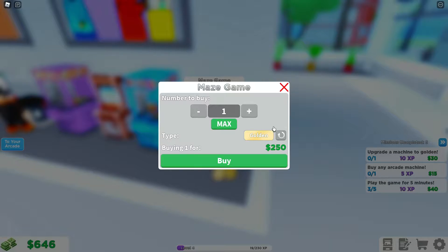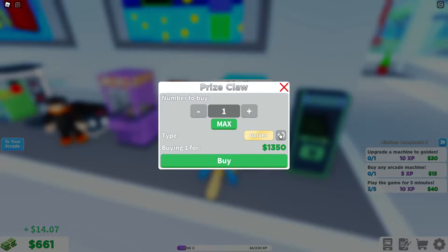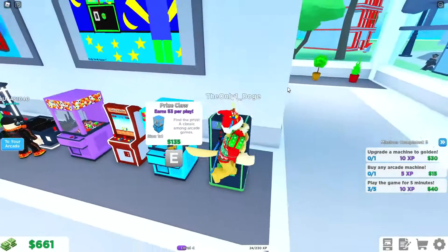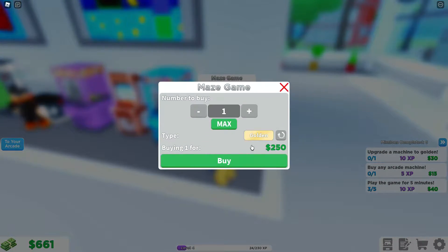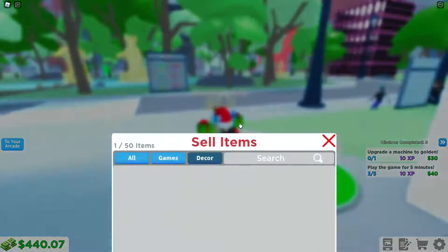So this is apparently how you upgrade the machines — you come in here and click this little button. You can upgrade them to different rarities. I think I'm gonna go with a golden machine. We can get a golden maze machine for 250. Since the other person had so many maze machines, I might as well do the same thing.